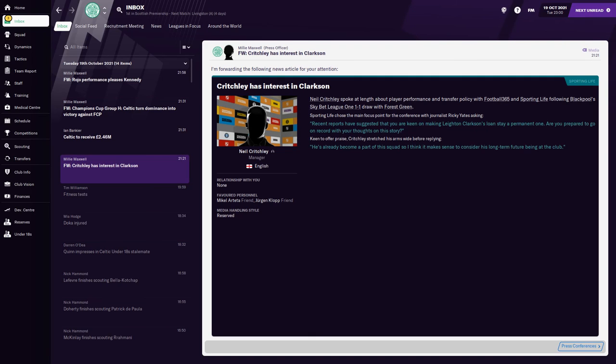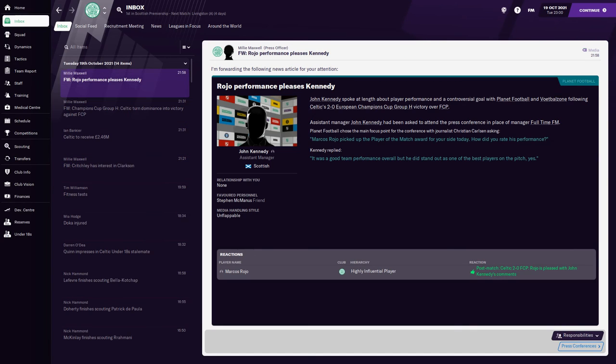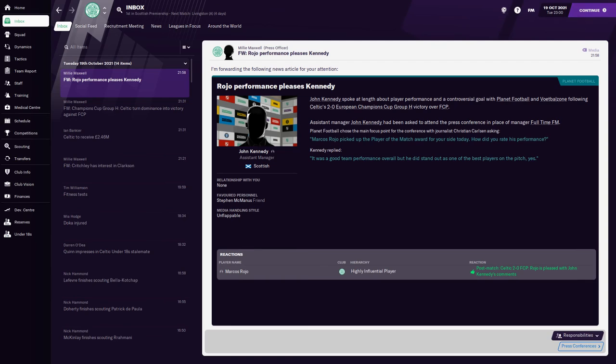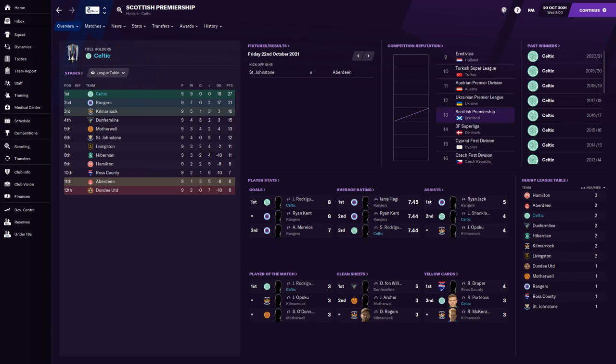The amount of transfers we've done — we're at 2.46 million for that, which is great. Grimes injured in training. In the league we've played nine, plus 18 goal difference, 27 points on the board, six points clear of Rangers who've played the same amount of games. Jonathan Rodriguez has eight goals, leading goal scorer. Shanklin's got four assists which is good.